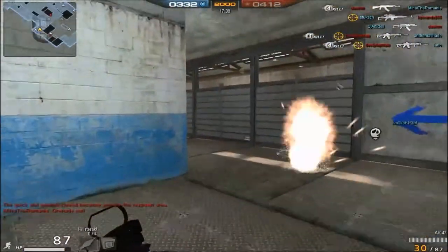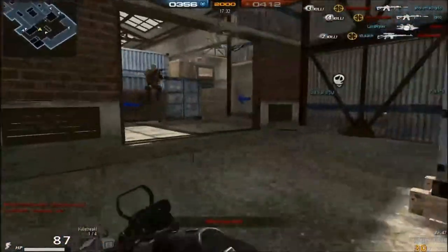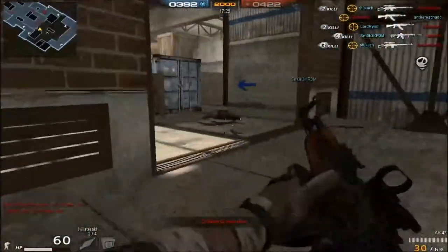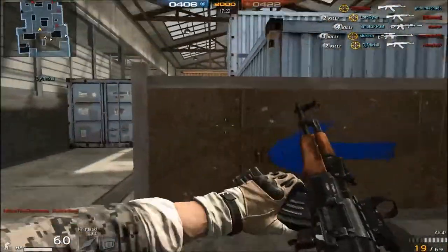What is that gun? A grenade kill. Double kill. If I get four kills in a row I'll be able to use the RPG skill.